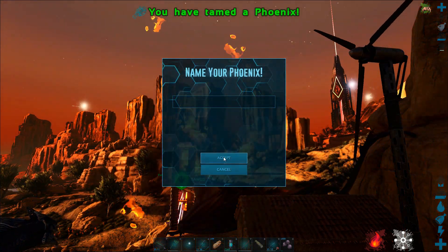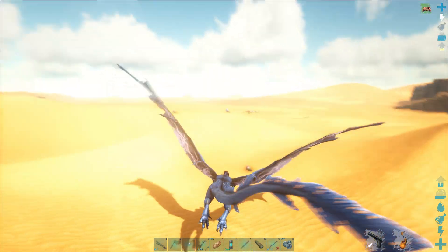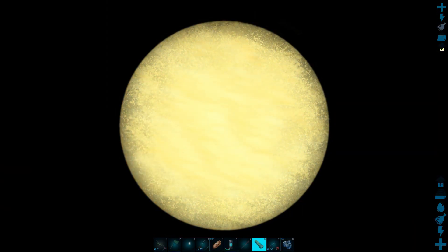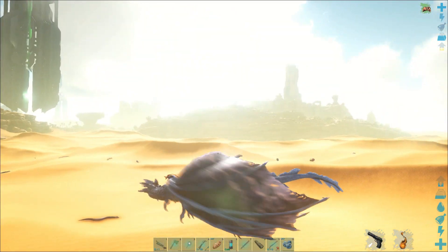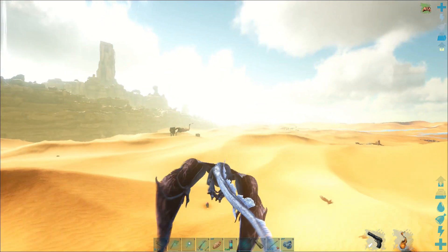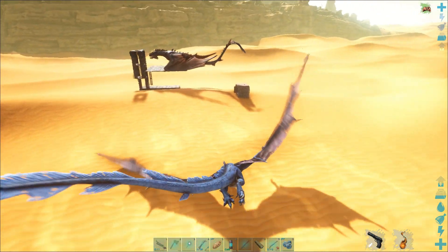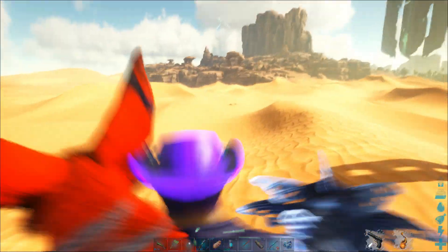We have another phoenix tamed! I pulled it out — going to jump forward to the next one now. Here we are out in the dune area, and as you can see there's a storm coming, so we're getting close to the next heat wave. I had flown around, set the trap up, put my fire wyvern there, and now I'm cruising around on my lightning wyvern checking out the area and looking for anything else I want to tame while I wait for the second phoenix to pop out.